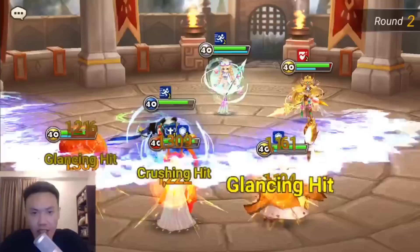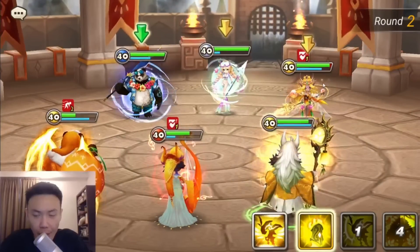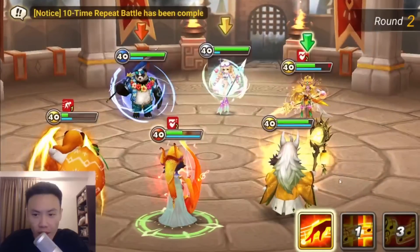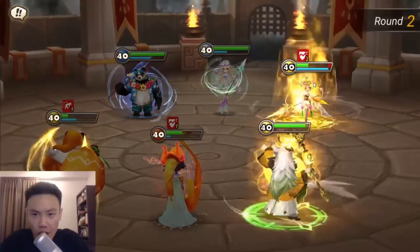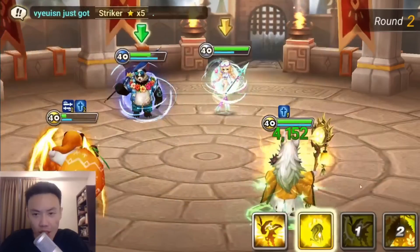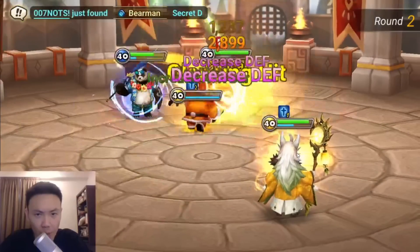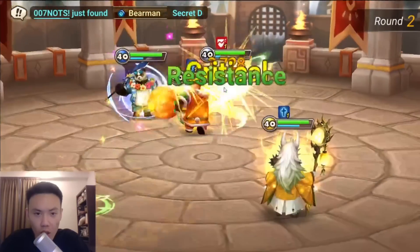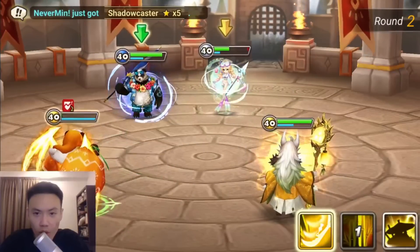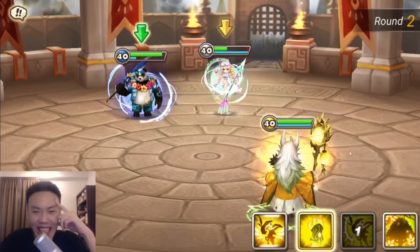No crit, still 17,000 — very good. We should be able to tank up the damage done by them. I lost my Harmonia already, but we still got two more turns to revive. For some reason, my Molong is taking so much damage. Don't kill my Feng Yan — why do I keep saying Feng Yan is Molong?